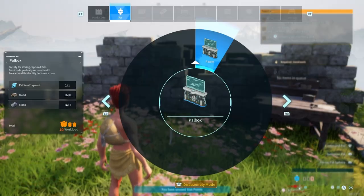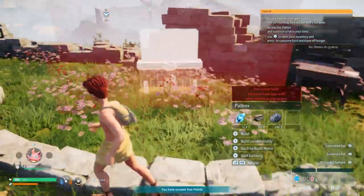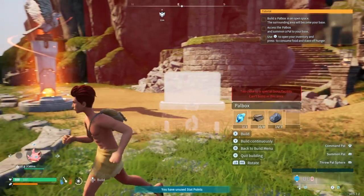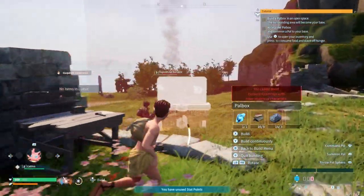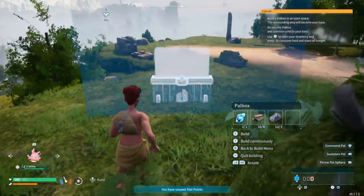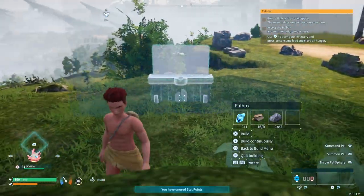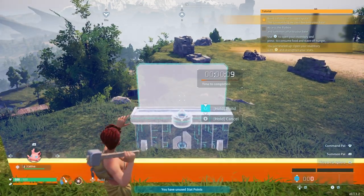Can't build here - overlaps with other objects and characters. Where can I build it? You're kidding, I can't build it anywhere here. How far away do I have to go? Here, right - okay we'll place it here. Build - there we go. Hold to build, 10 seconds.